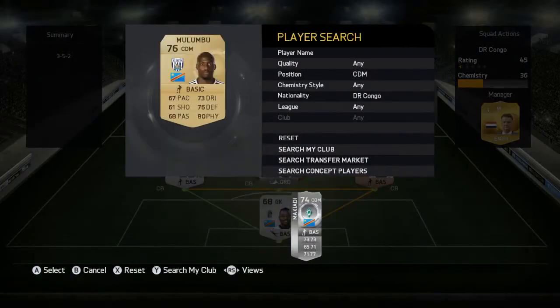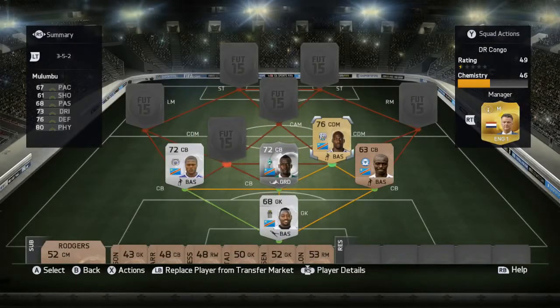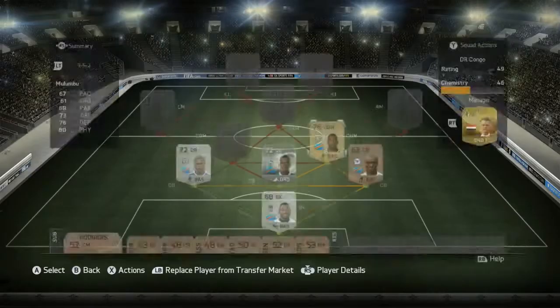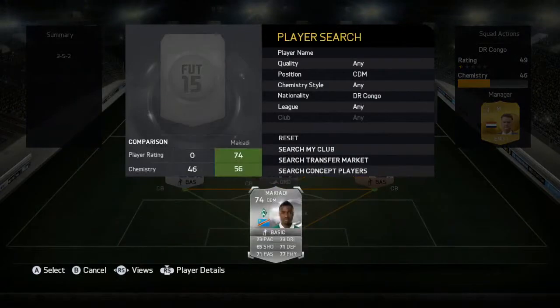For the central defensive mids, we're going with Malumbu on the right. He has 67 pace, 61 shooting, 68 passing, 73 dribbling, 76 defending, and 80 physical — a solid central defensive mid who does his job with great defensive stats. He's only 400 coins so I don't expect too much, but he gets the job done.